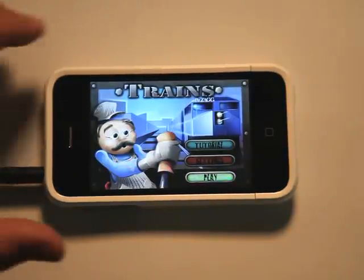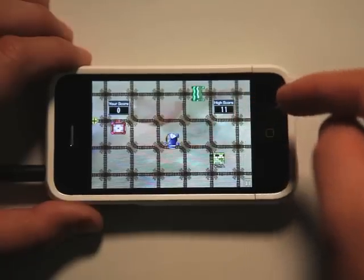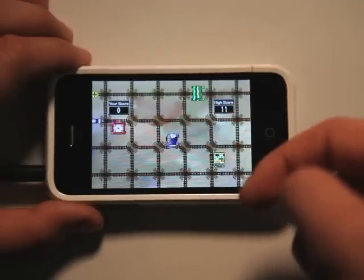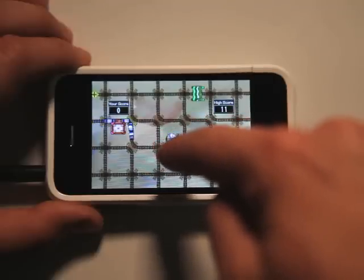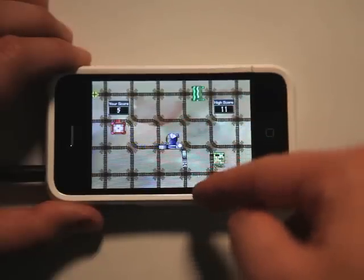So I'll show you exactly what we're supposed to do here. We'll go into play. Basically the object is you have four different color trains that could possibly come out. You need to unload their cargo by directing them to the appropriate cargo station. We've got a blue train, so I need to tap on these intersections to change the direction of the train and safely guide the train off of the screen.